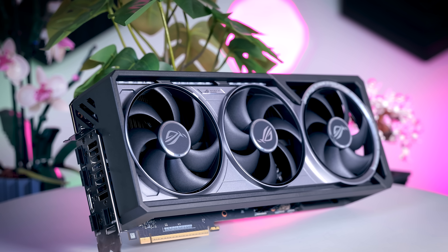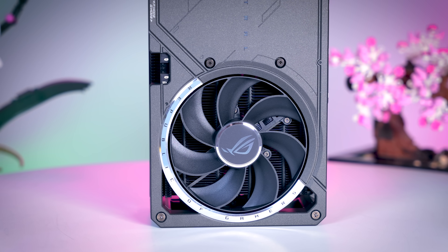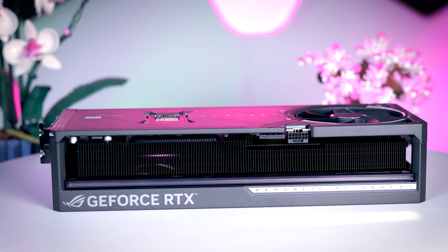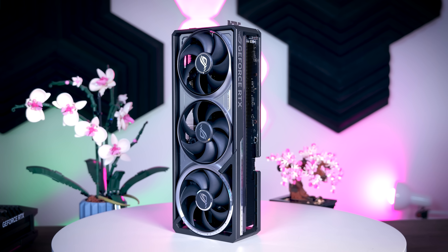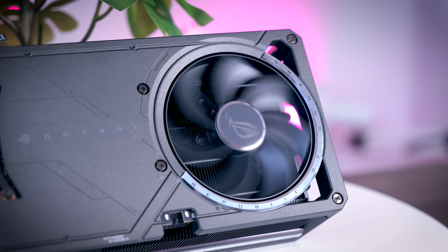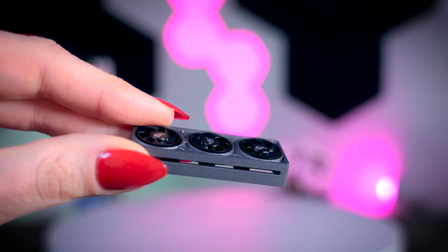The ROG Astral from ASUS is positioned above the STRIX, since apparently ROG STRIX cards were not large and overkill enough. ASUS went with a less-is-more vibe with the design and it looks much cleaner and not too over the top, except for the fact that it is huge and weighs almost three kilograms. The interesting thing is it doesn't just have a flow-through design — they also added a fourth fan on the back plate that pushes the air straight out. It has a dual BIOS, a GPU holder, and comes with a cute key cap for your shift key.